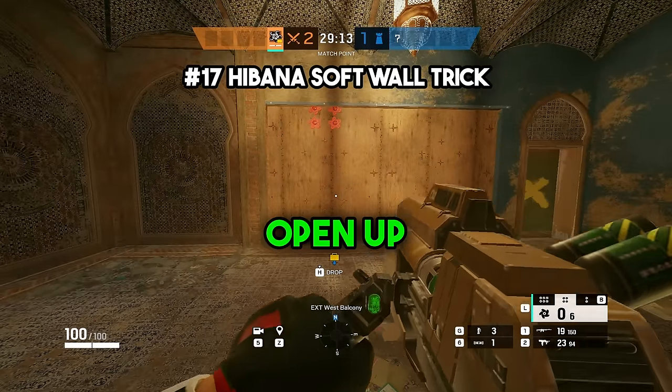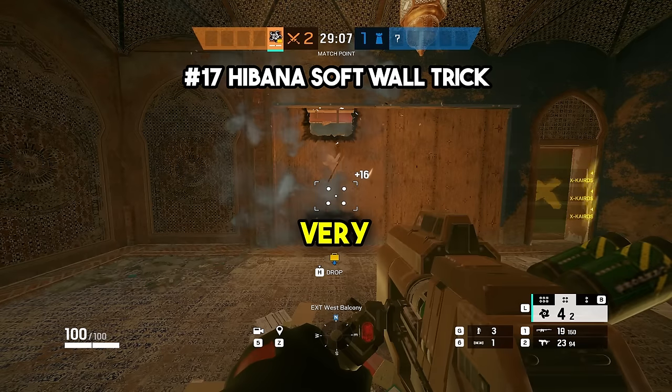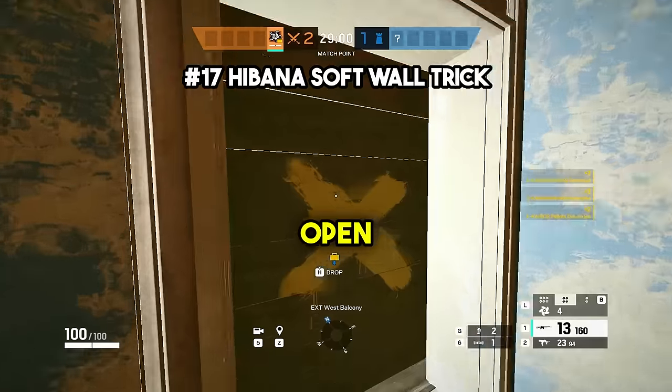At number sixteen, you can actually open up a full wall and make it soft with only 8 of Hibana's X-KAIROS pellets. If you put 4 on the very top of the wall and 4 at the very bottom, you can make the entire wall soft and have a teammate open the wall for you after. This is useful if you forget to bring a Thermite or an Ace and still want the wall completely open.